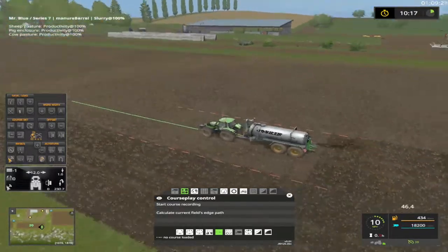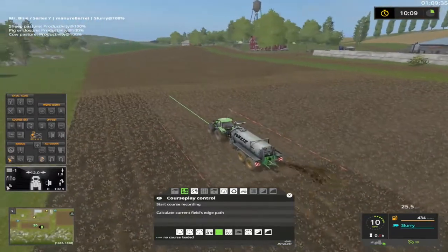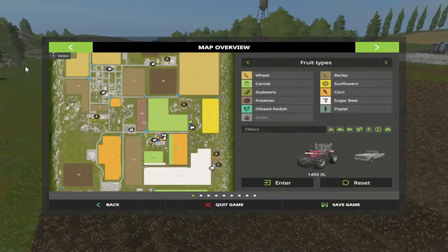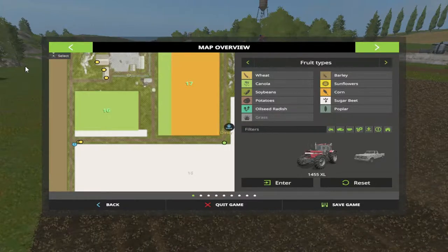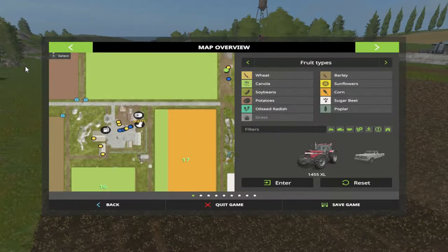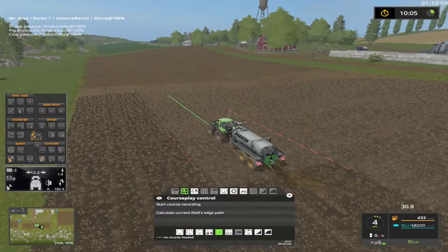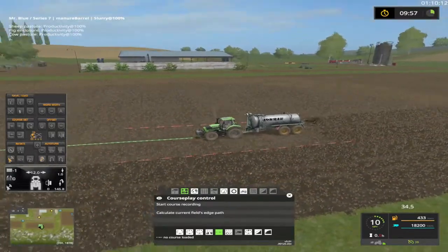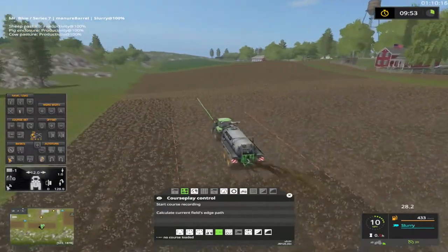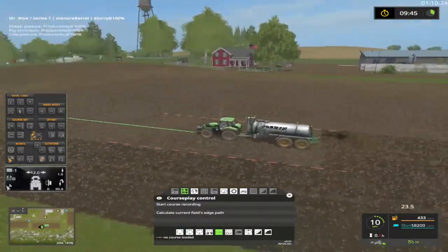That back field is going to be for straw, and that far back field for corn for the pigs. We can do the other crops out there in our big field. I kind of messed up on our big field 16 — I was planting a canola strip through here, but now it's going to do corn and then sugar beets. I planted all corn, but beside field 16 I've done some plowing of the grass and planted some sugar beets. If we get time today we're going to do that too.